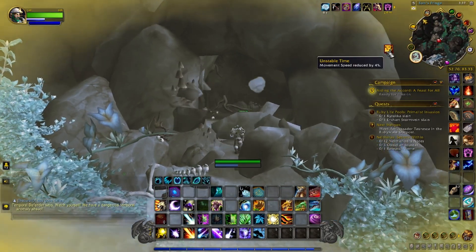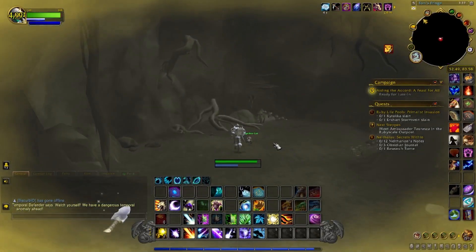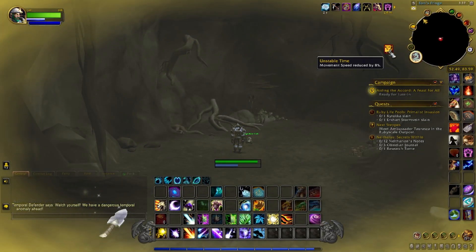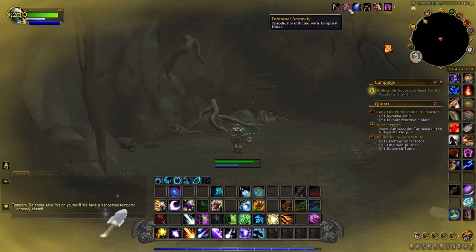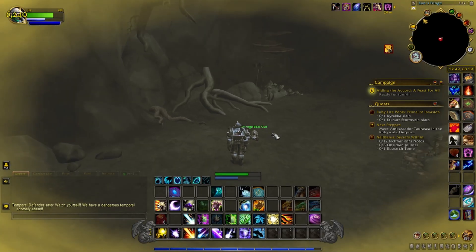This is the movement speed buff — it stacks to 50, and when it hits 50 you'll get teleported out by some mages. You also have the Temporal Anomaly buff, which periodically inflicts you with Temporal Shock, so just be careful with that. But you should have plenty of time if you fly in on your mount.